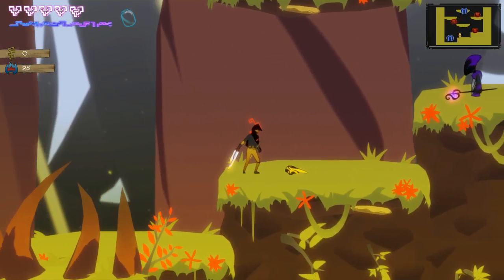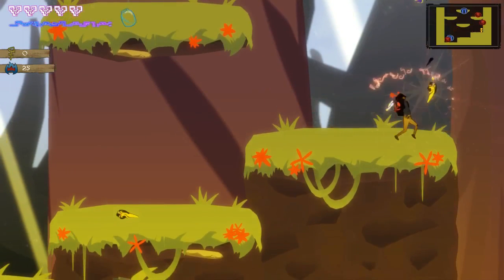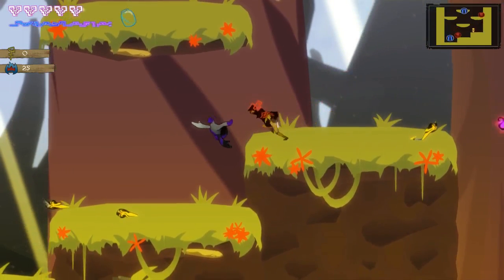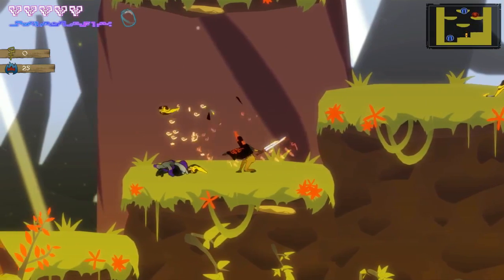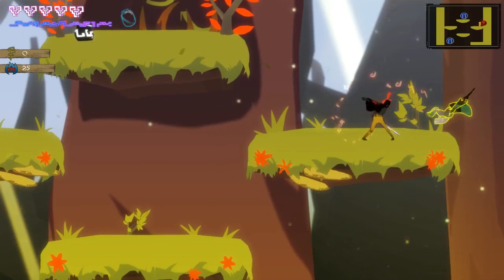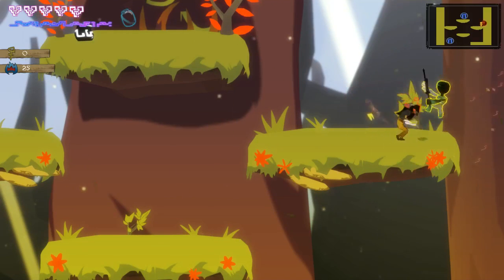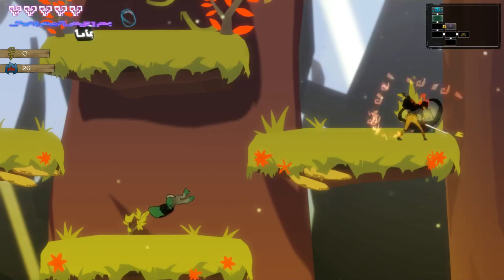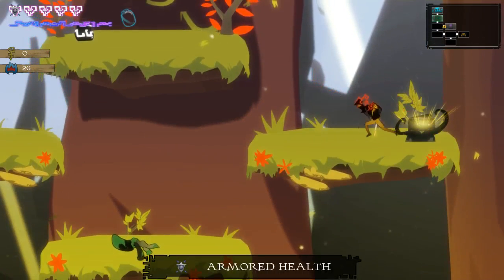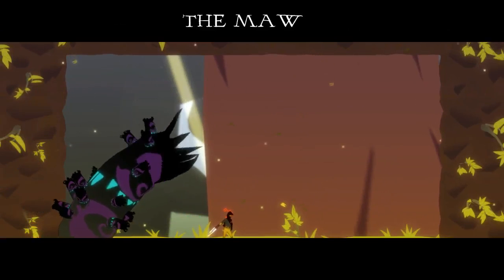Parrying and staggering enemies, then hitting them into other enemies, is super important — it's usually a one-hit KO, which is extremely useful. When enemies get a yellow outline around them, that means they're staggered. These floors are usually pretty small. It is a little bit of a button masher, at least early on or when you only have one enemy left. We got armored health, which is basically a more difficult version of HP that's harder for enemies to take away.